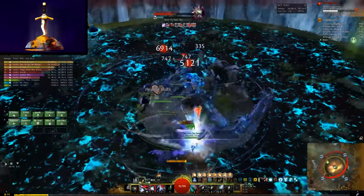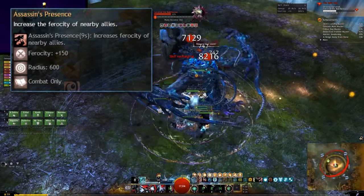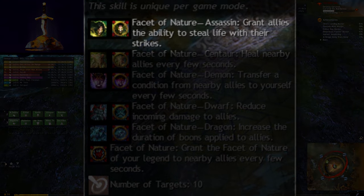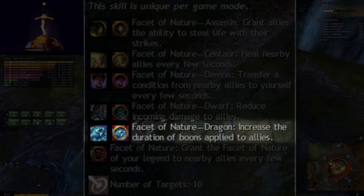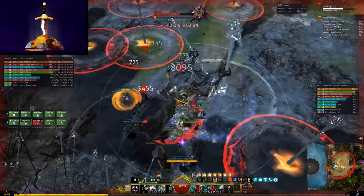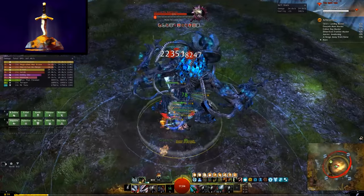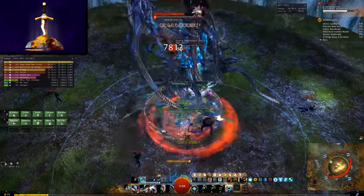Just for existing, your party will get an extra 150 ferocity from Assassin's Presence, and up to 10 players will be blessed by the special herald ability, Facet of Nature, which in fact has multiple effects. While channeling the legend of Shiro, it provides a lifesteal effect to every player affected, and if the player takes on the stance of the legendary dragon Glint, Facet of Nature increases the duration of boons applied to affected allies by 20%, which means that your chronomancers, firebrands, renegades, and even yourself just got 20% better at playing the game. This boon extension effect actually ignores the 100% boon duration cap, so it will always provide value.